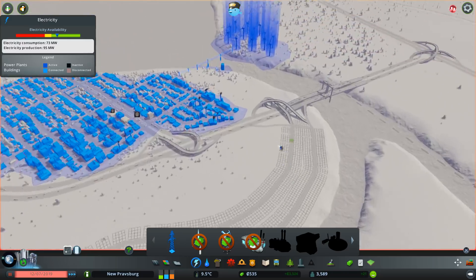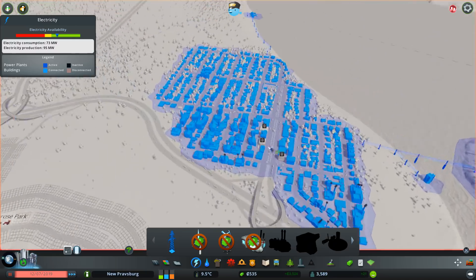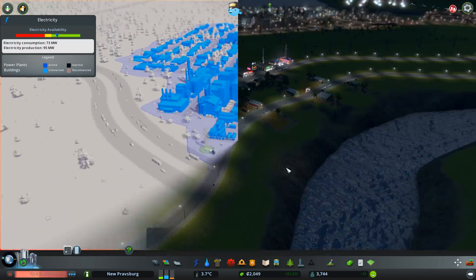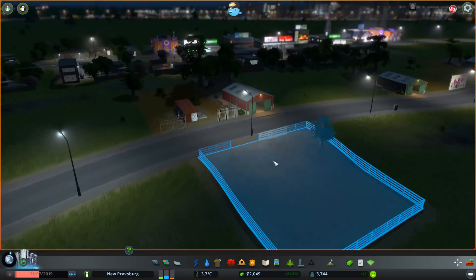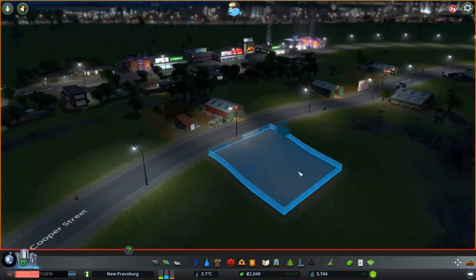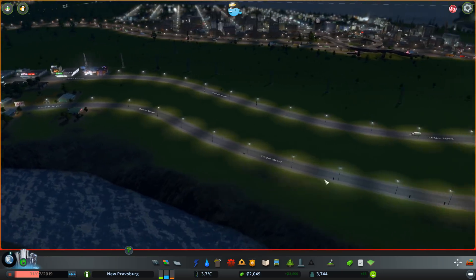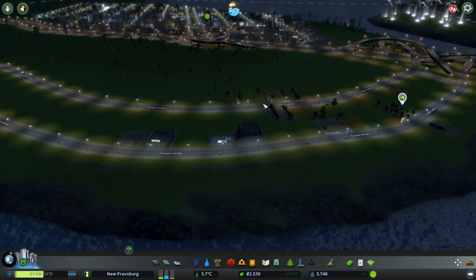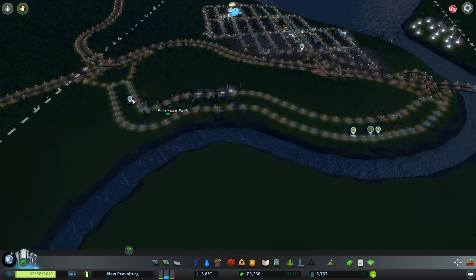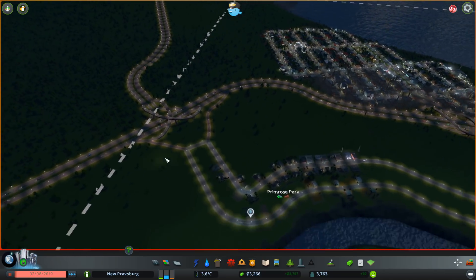Let's run some electricity down this way and see if we can start building out some new areas. Starting to see a little farming community build up here in Primrose Park — doesn't seem like they're farming much of anything at the moment, but they're starting to do something. We'll see some agricultural goods heading into town. It's nice to diversify my industry a little bit.